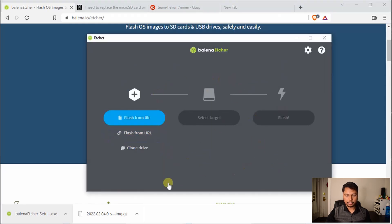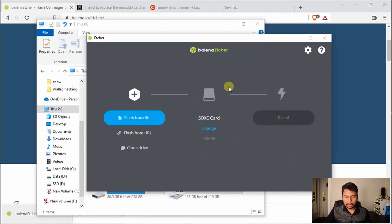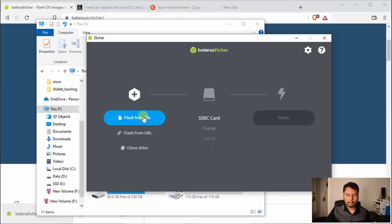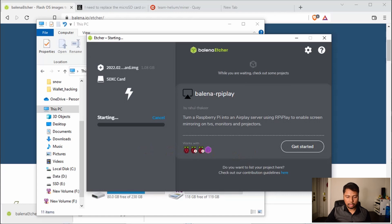The interface pops up after installation is completed. Now put the SD card into the adapter and insert it into your computer. The software automatically detects the card — here it shows 119 GB. If you have multiple options, you can change it here. We want to flash from a file, so select the file — I have saved it in the downloads folder. You don't need to unzip anything, just use the raw file and click Flash. There will be a popup asking for permission — click yes, otherwise it will not proceed.